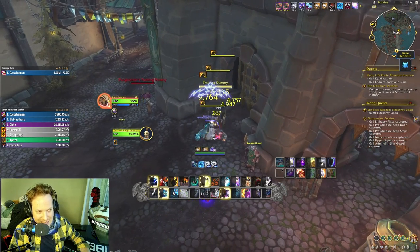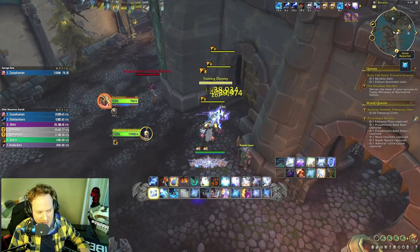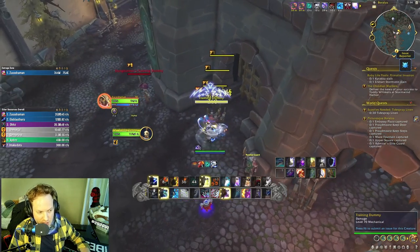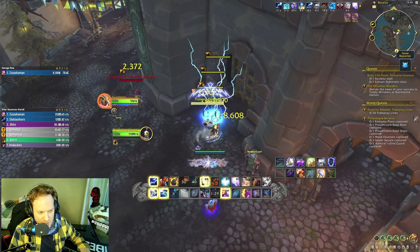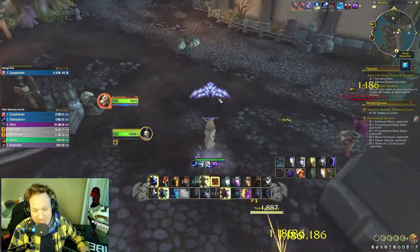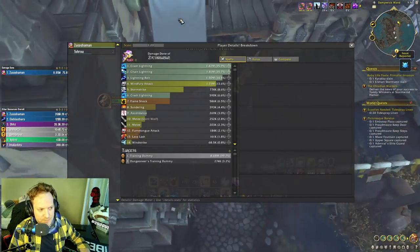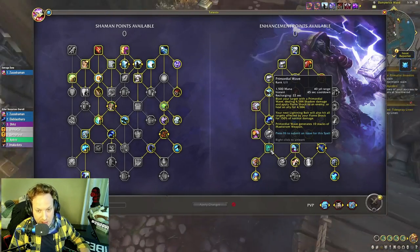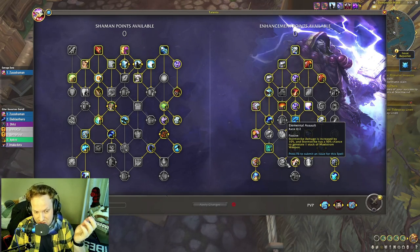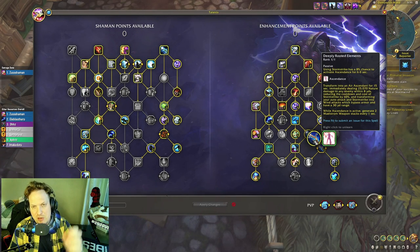We're getting unlucky — no DRE procs. That's the danger of a Deeply Rooted Elements build: you might not get procs and that's very sad. So that's the build. I said it had the highest damage potential, but when you don't get a single DRE proc except at the very beginning, the damage slowly falls — as you saw in the gameplay. When you do get it at the end the damage spikes way up, but DRE builds can betray you and not give you a ton of damage.